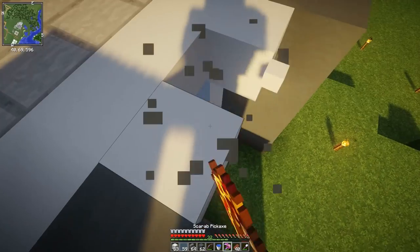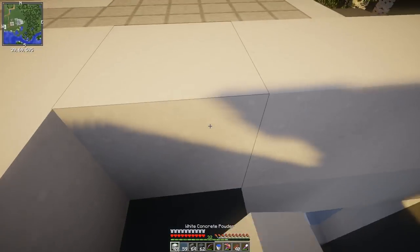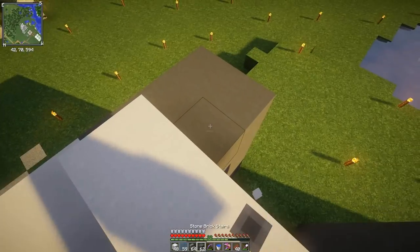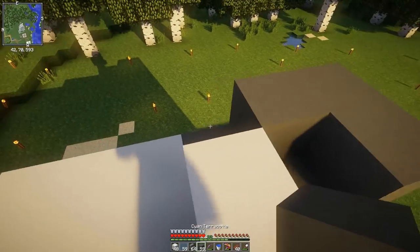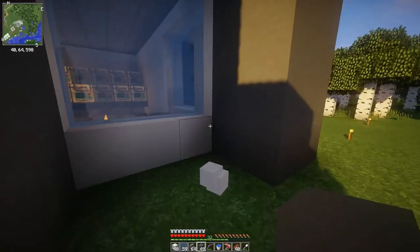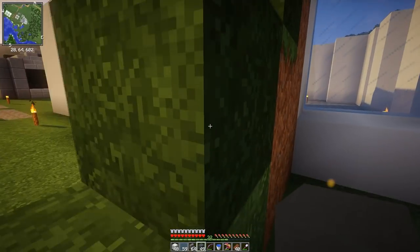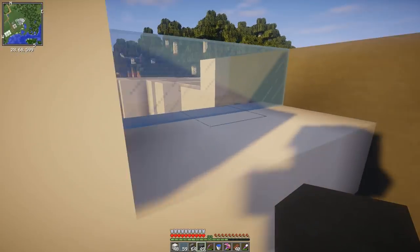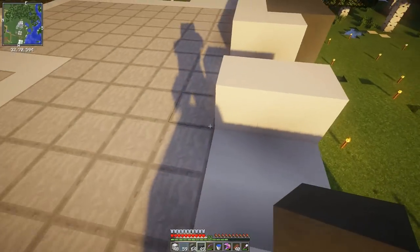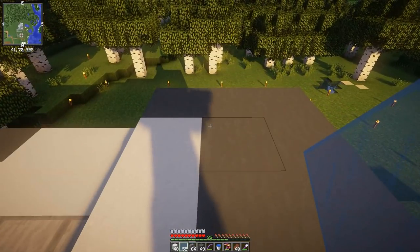This overhang is actually supposed to be up here, not there. The actual overhang is with the clay. That's good. With the actual analyzing machines I've got set up right now...